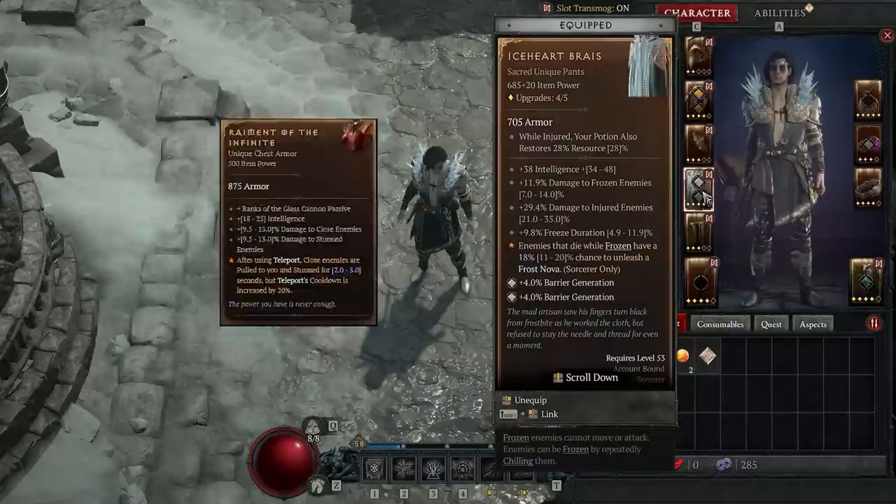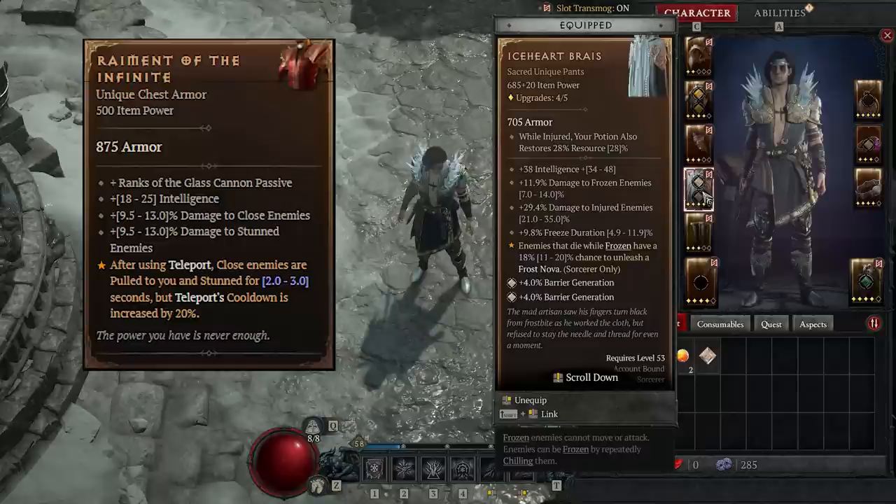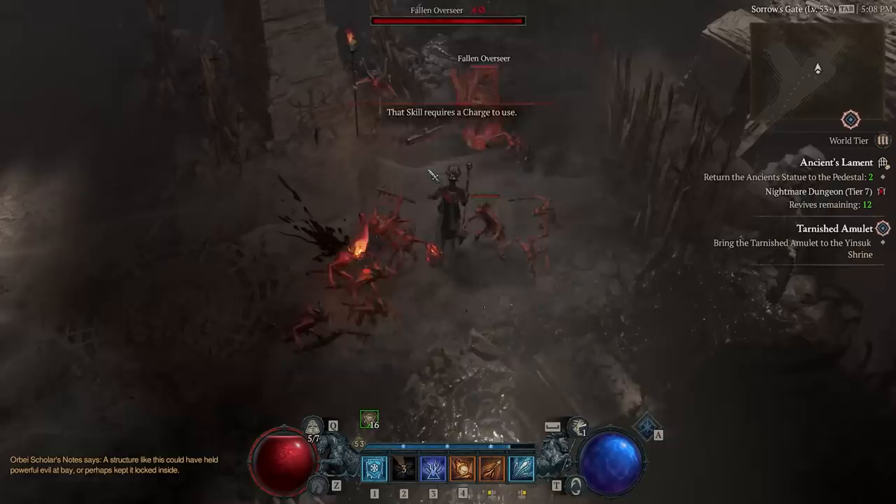The other unique is Raiment of the Infinite. This is a chest piece and it gives you the ability to teleport, and then when that teleport ends — when you get to your destination — it pulls all enemies into you and stuns them. The big reason you take this is once you have it, you can take the big fire snake out of your build and swap it for either a flame shield for more defense or Deep Freeze for more damage and utility. As an Ice Shard Sorcerer, these are the two uniques you should always be looking out for.